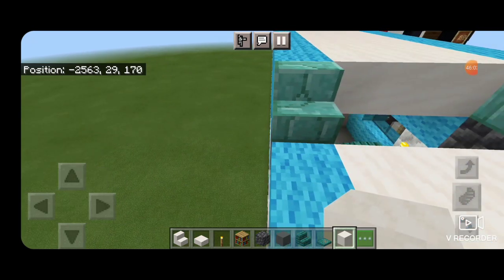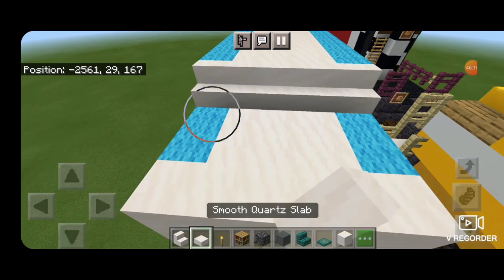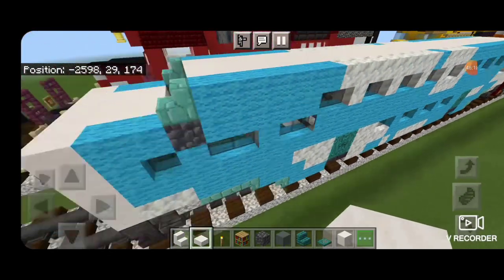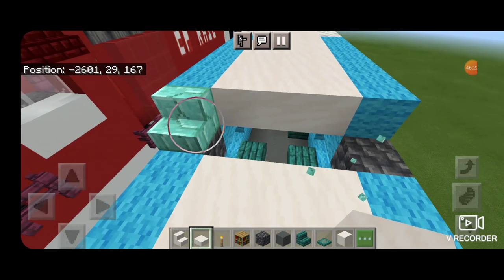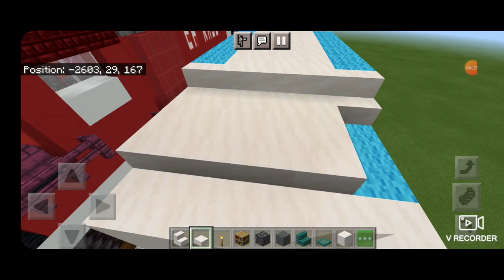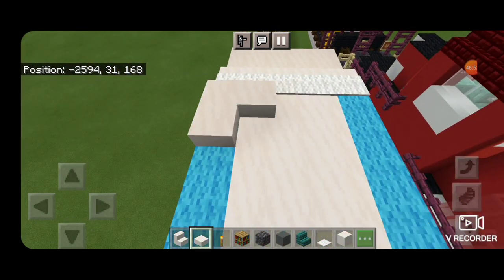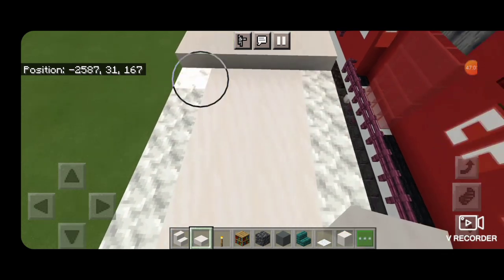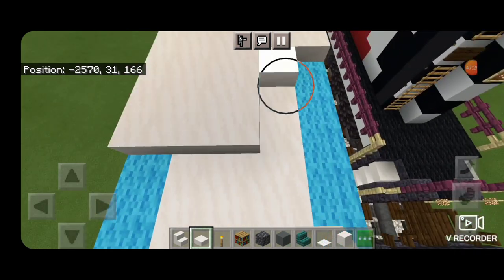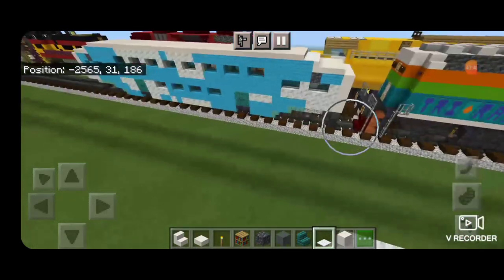Change these stairs to smooth quartz stairs and bring that five across so it covers the gap, then two rows of five smooth quartz slabs in front — so it steps up on the end. Do the same thing on the other end: change stairs to smooth quartz, bring it five across, and two rows of five smooth quartz slabs. Up here, a single row of white carpet, then fill in the rest of the roof down to the other end with smooth quartz slabs, stopping one block before the stairs and putting white carpet there. Now the whole roof is framed in.